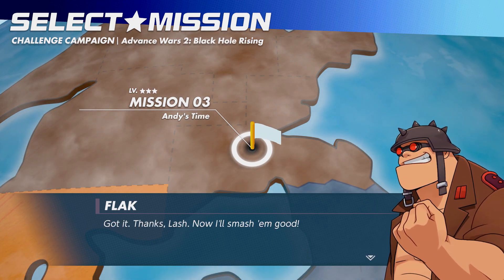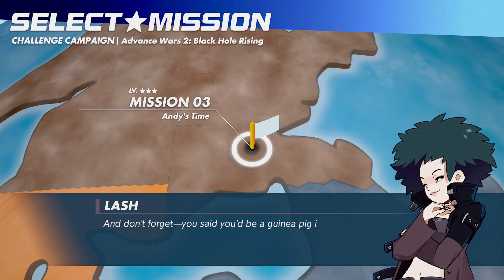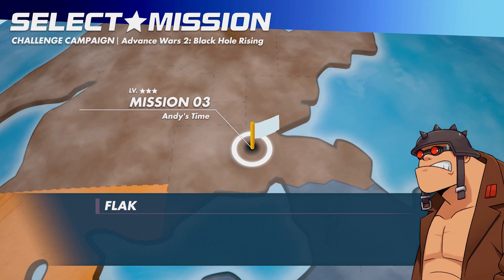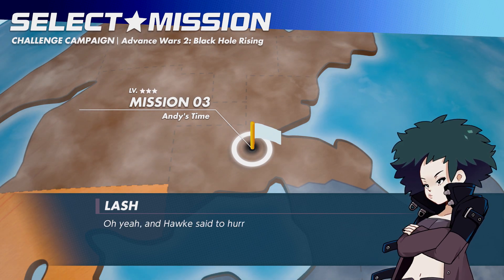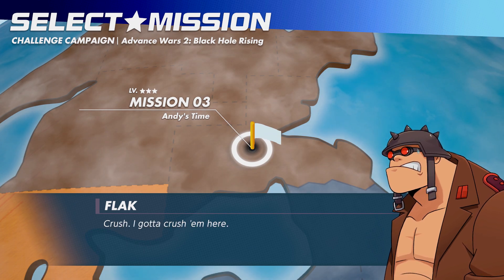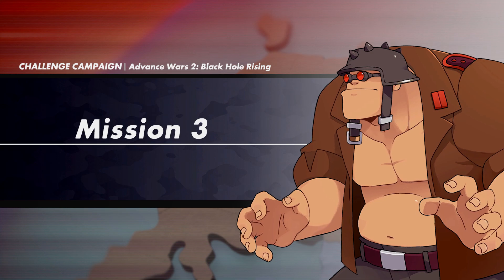Sadly, we're not going to be facing her on this map — it's Flak again. You don't want to get on Hawke's bad side, even though we've never really seen much of him yet. You can kind of tell he's the guy who doesn't mess around. And he's still small-time compared to Sturm.